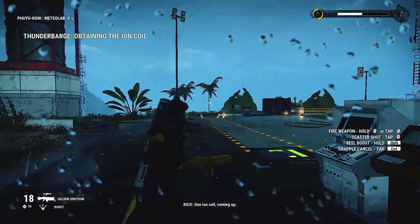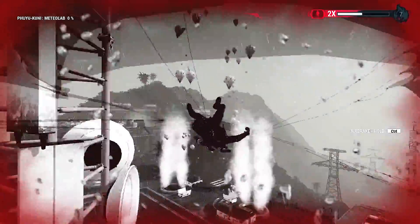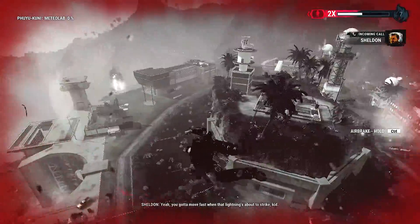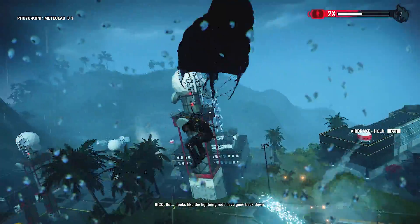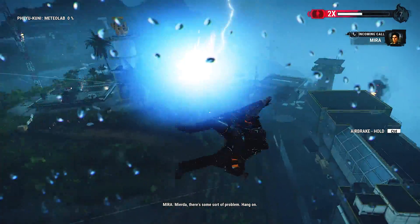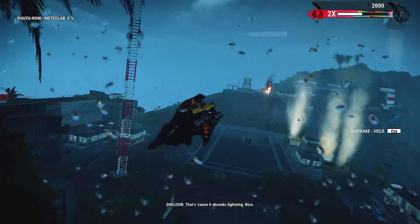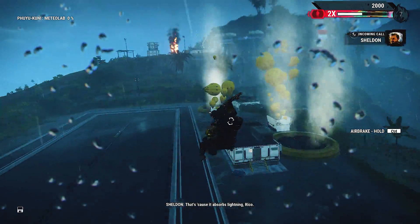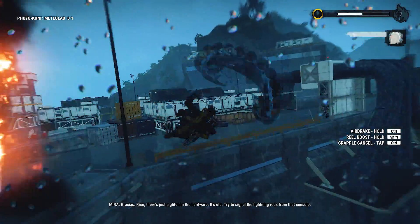Ion coil coming up. Looks like the lightning rods have gone back down. You gotta move fast when that lightning's about to strike, kid. Mira, there's some sort of problem. Hang on. You'll still be safe if you stay near that coil. That's because it absorbs lightning, Rico. Shut up and flip that switch! Yep. There you go. Gracias.